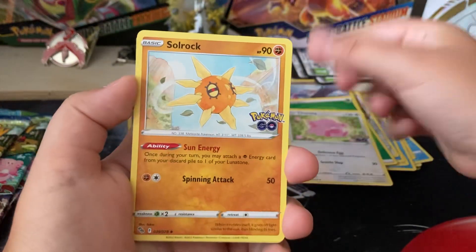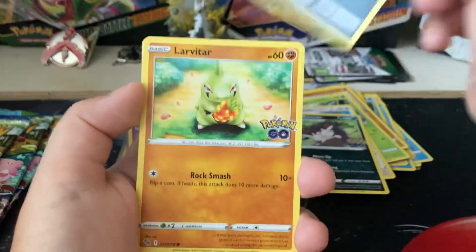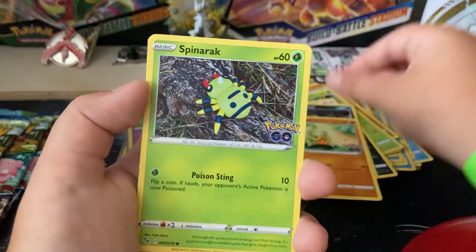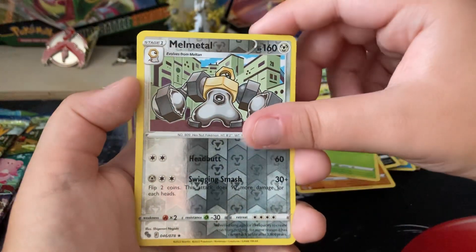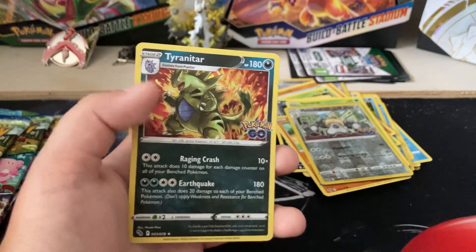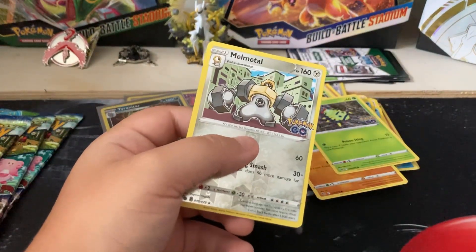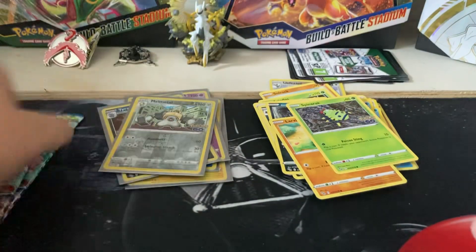Chansey, Solrock, Ariados, Ampipomp, Raticate, Rattata, Larvitar, Spinarak, Melton, and Tyranitar. This would be really funny if all the packs are just holos — I mean that would be like awesome, but it'd be pretty funny.